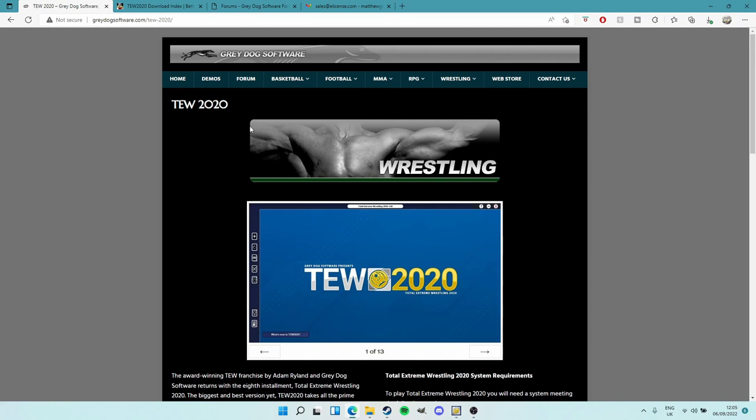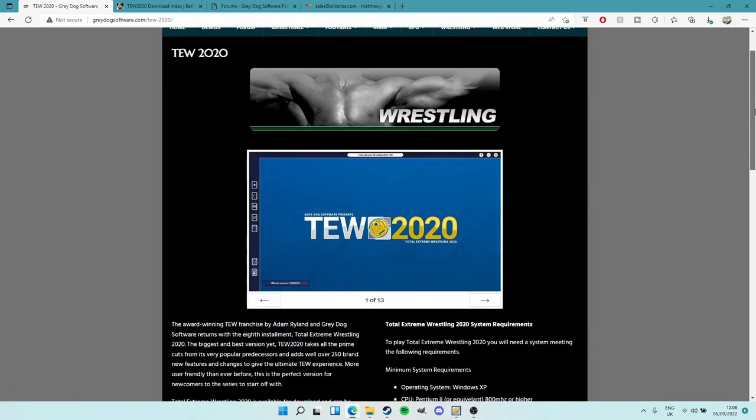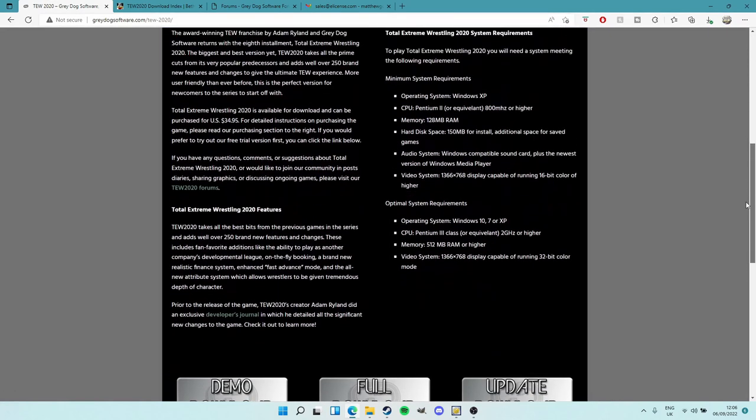So let's kick things off on the Grey Dog Software website - TEW 2020, Title Extreme Wrestling 2020. Now, Grey Dog Software - I'm pretty sure you can't get it on Steam, 99% sure. So you have to go here to Grey Dog Software. It's a pretty simple website, you won't get lost. You can just type in TEW 2020 and it'll probably take you right to it. They have TEW 2020 and all the old ones if you want to look at them. Scroll down and make sure you have the specs to run it - not on Apple, has to be Windows. I have a laptop and it runs fine.